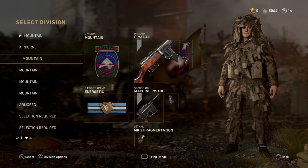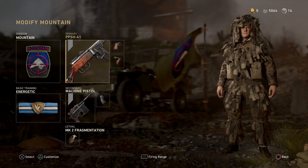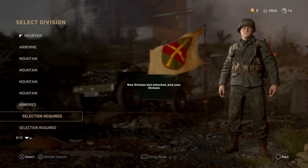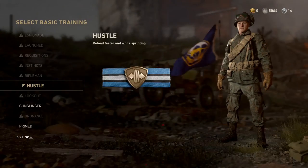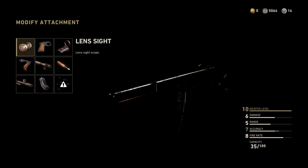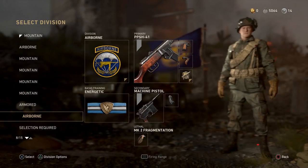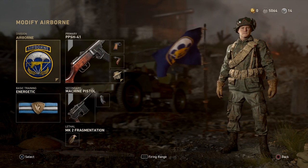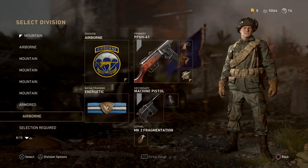And then this is my S&D PPSH class. It's just Mountain with Energetic, so you can rush still with the Sub — Quick Draw Grip, Machine Pistol, and Extended Mags. Another S&D class that I use often is either Airborne Inconspicuous, which is super useful, or even Airborne Energetic. This makes it so you can get up on the enemy so fast, and I generally use this to sprint to the A-side and camp a corner, because you can usually get to a good angle at their corner before they do.